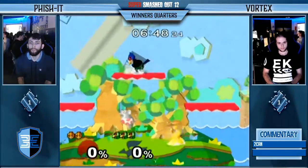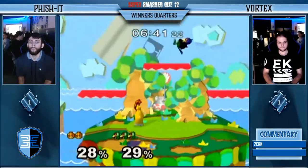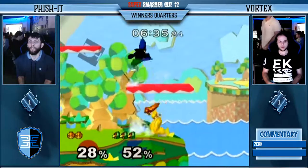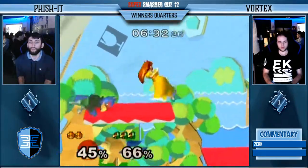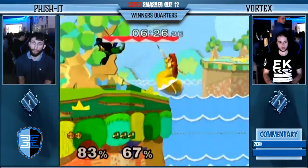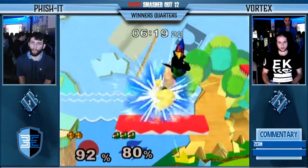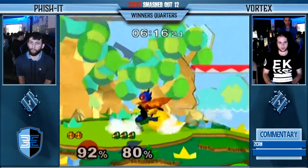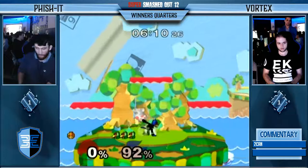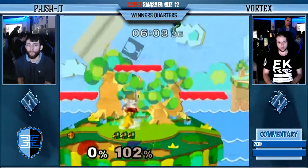That's an issue with Peach on some stages — on Battlefield specifically, if you're too close to the ledge she will not grab on. That's pretty much true for every character, but it happens to Peach more often than most. And we just saw it happen right there. Very unfortunate from Fischer — that's going to give Vortex a pretty decent lead. Vortex has the lead now. Fischer is trying to find an answer but just keeps getting walled up. Fishing on his final stock right now — he is wishing he could win this, and he definitely still can. He needs to play very solidly.